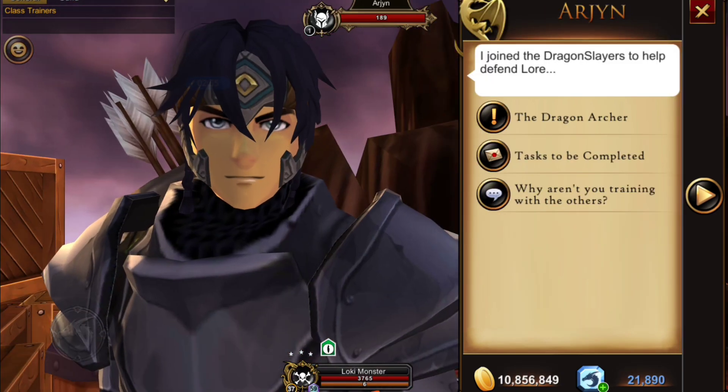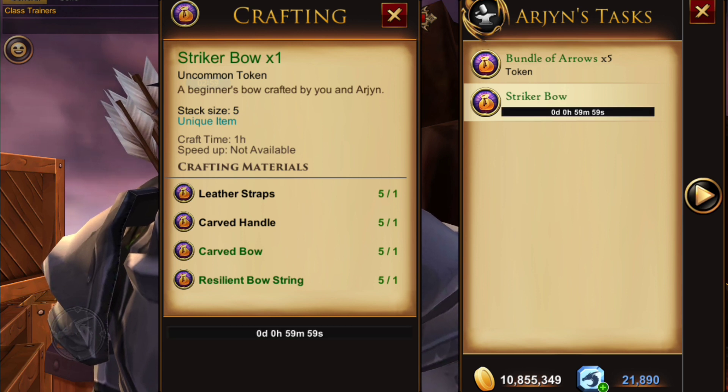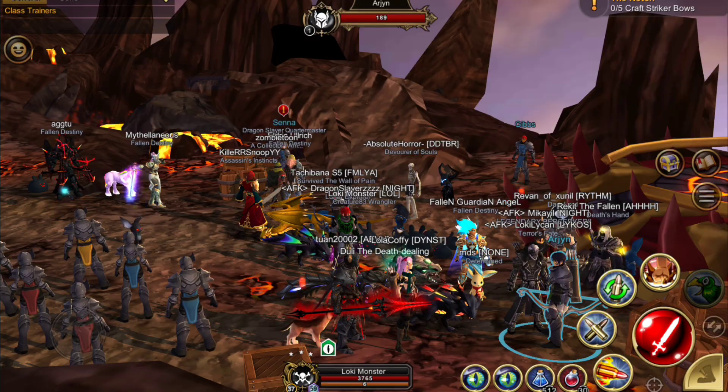Return to Ashfall and Mount Ashfall, go to tasks to be completed, and craft your first striker bow. As you can see, there's an hour's wait. This is the perfect time to get a head start on crafting those clothing bundles. I'll see you in the next half of the video!